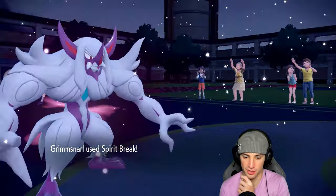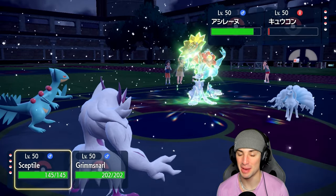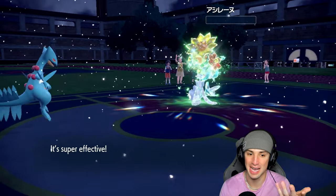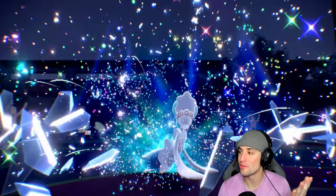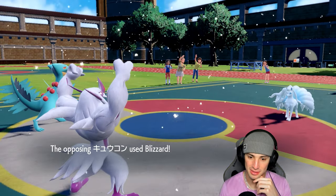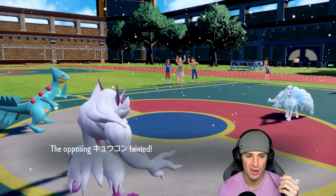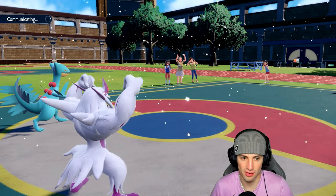Spirit Break — can it finish off Ninetales? Really close — one HP. We'll just launch Acrobatics into that slot and go Spirit Break. Acrobatics is just doing a ridiculous amount of damage, no need to Terastallize. We pick up the KO. Chances are they go for Blizzard, which kind of sucks, but Sceptile soaks it at 7 HP. Spirit Break finishes off the last target — what a hot start for us in match one, Sceptile going nuclear.